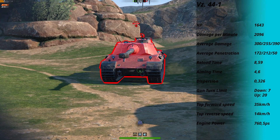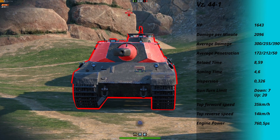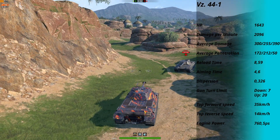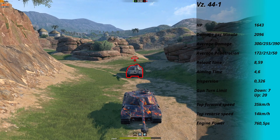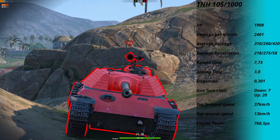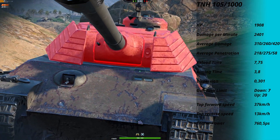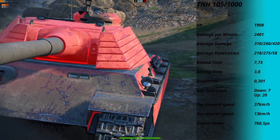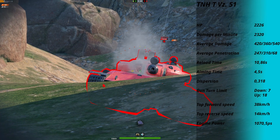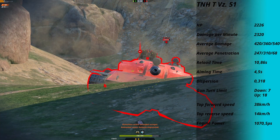At Stufe 7 we have the VZ 44-1, a tank I'm not really convinced by. It has a huge cupola, a huge lower hull, and with gold ammo it looks very bad for him. But he can at least sidescrape and has good damage per shot. At Stufe 8 is the TNH 105-1000 — fast reload, good frontal armor, and a sidescrape monster, making it a very good Stufe 8 vehicle. At Stufe 9 we have the TNH TVZ-51 — good turret armor and good mobility, but the gun is somewhat lacking.